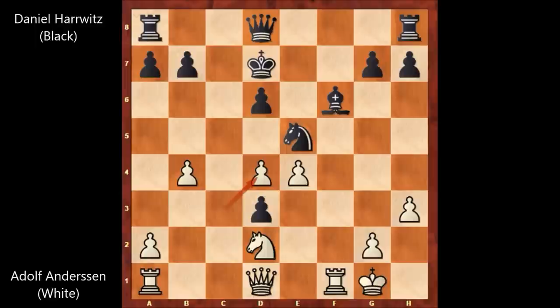b4, knight takes on d4, and c takes on d4. At least white has connected pawns and white is controlling the center. But still black is a piece up, and it looks like there is no compensation — it looks like black is winning.